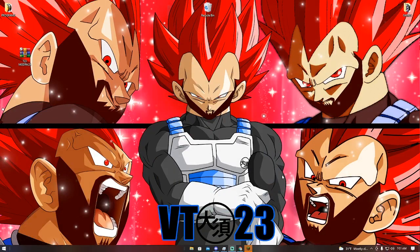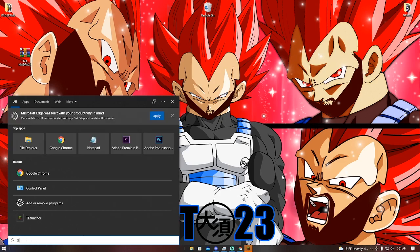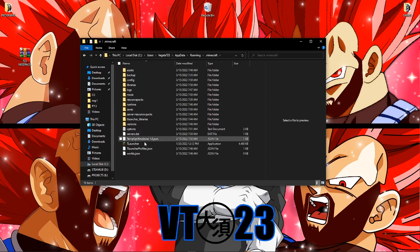What you wanna do now is go to Start and type in %AppData% and press Enter. It will open this, which is basically the Minecraft folder. Then you see a lot of stuff. Now you see there's a folder called Mods — open that.